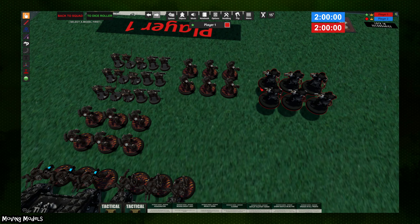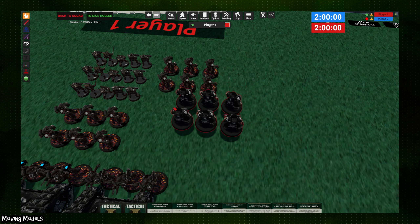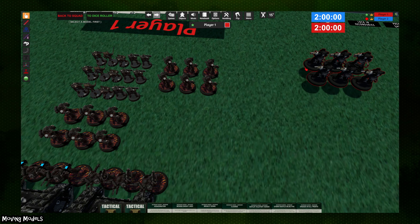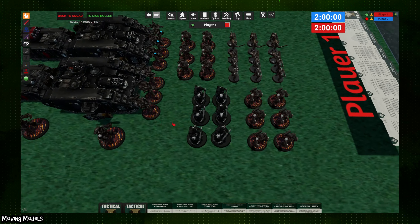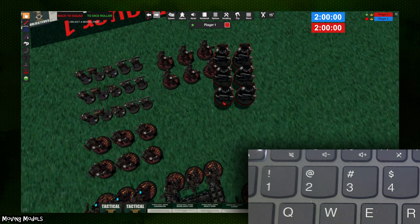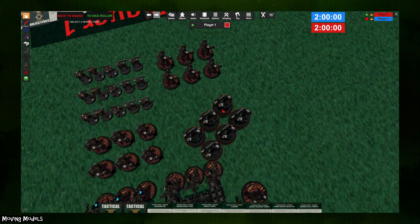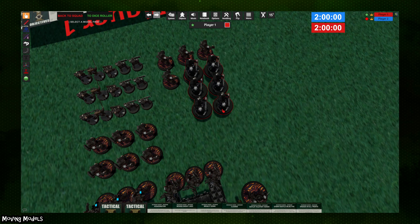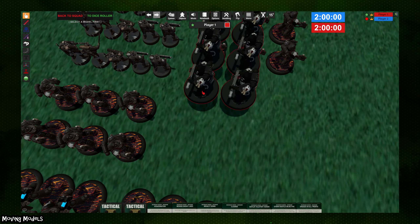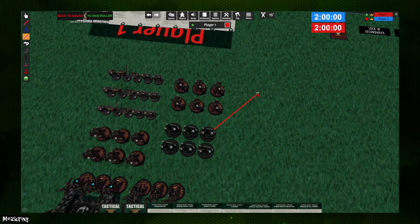If you left-click and drag you can select multiple models at a time and move them together as a group. If you're moving a unit and don't want to execute that move, press Escape to return models to their original position. When you have a group selected, use the number row keys at the top of your keyboard to place them into different formations — the number corresponds to ranks deep. You can also press Q and E to rotate models, either individually or as a group rotating around whichever model you have clicked.